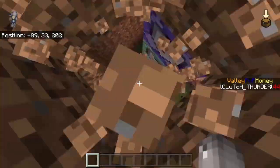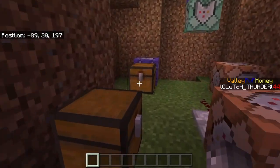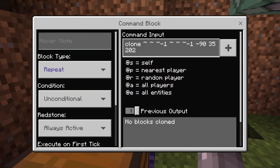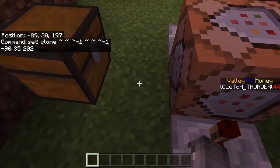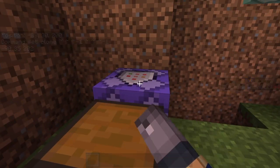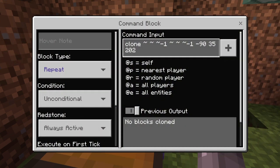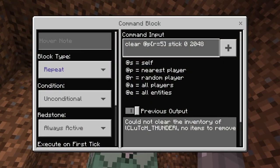Let's get into showing you how this all works. It's very simple. First things first, you've got the chest on a repeating block, always active - it's just a simple clone command. I'll show you how all this works simplified later in the video, so stay tuned. You've got a clone block obviously cloning one block and sending it to another place, and this one is a clear command - clearing a certain item out of a player's inventory at a radius of five.